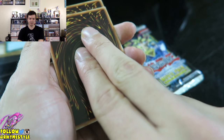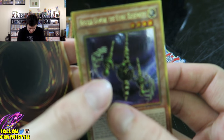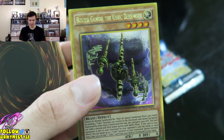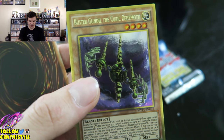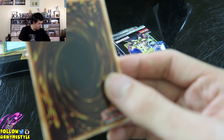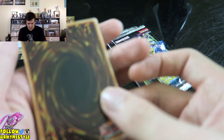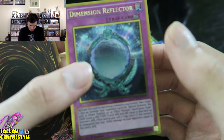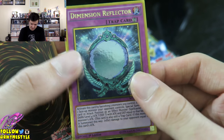Come on, I believe! You have to believe in the heart of the cards. It's funny because I'm looking through my camera which is covering my hand, so until it focuses I don't know what it is. We got Buster Gunnull the Cubic Behemoth. Lots of cubic cards. Next one — will it be it? No, it's not. It's a trap card. I got Dimension Reflector.